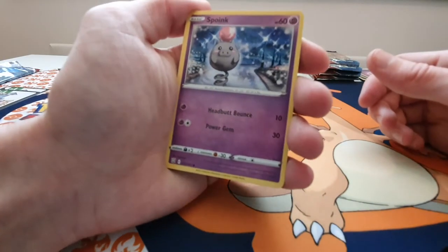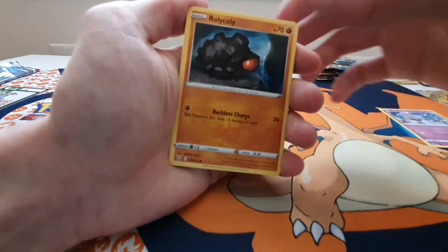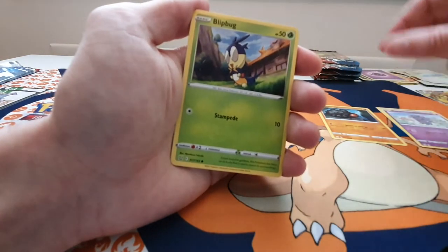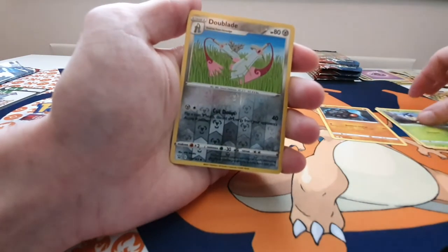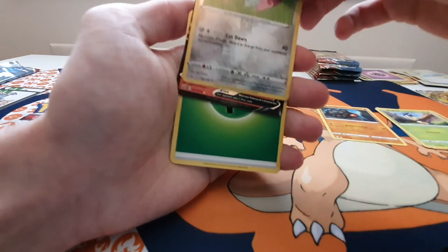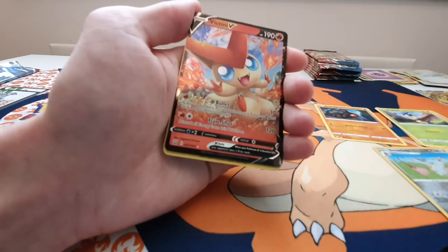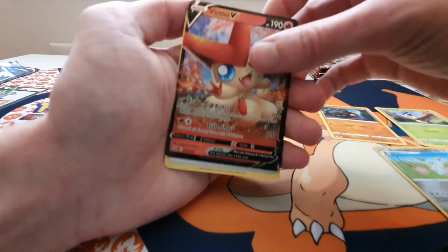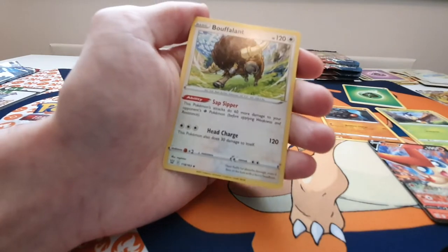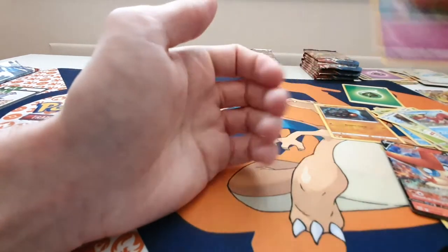We've got a Spoink, a Roli Coli, Frillish, a Espurr, Blipbug, a Reverse Holo Dewblade, a Victini V — look at that — very nice. Energy, a Buffalant, Crodant, and a Grumpig.